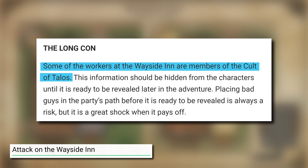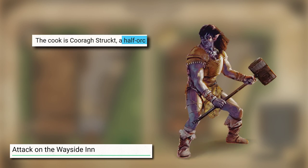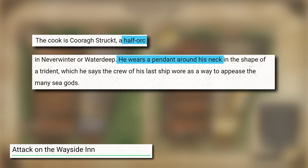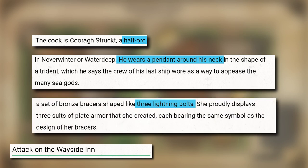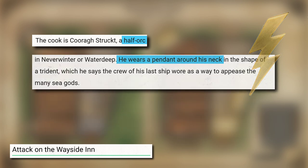Now the one thing you'll need to change: two of the four workers at the Wayside Inn are members of the Cult of Talos, and this is great, but it's supposed to be a surprise later, and it's way too easy for your PCs to figure it out — especially if they played Dragon of Icespire Peak. There's a half-orc whose presence is probably enough to put your characters on guard. The bartender, who is a cult lieutenant, wears a trident pendant to 'appease the many sea gods,' but this might not raise alarms because he also gives your party free drinks all night. The main problem is the smith, who straight up shows off the three lightning bolt symbol of Talos on bracers and armor she made herself — so I would definitely replace the lightning bolt with waves or anything else ocean-related.